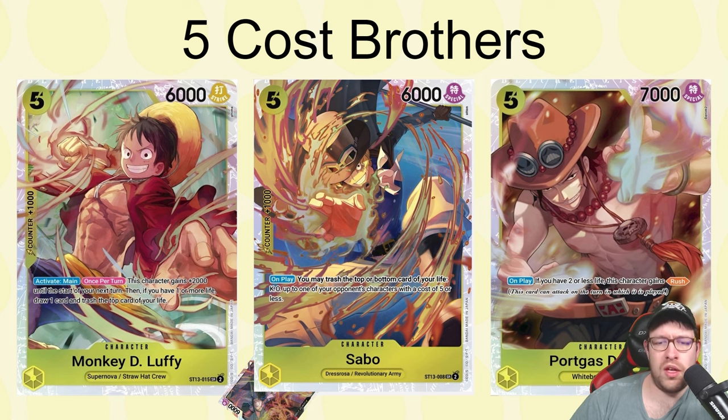We also have the five-drop yellow Sabo — on play you can trash the top or bottom card of your life to KO up to one of your opponent's characters with cost five or less. Getting rid of a five-cost is solid, and getting closer to zero life is helpful. Then there's the five-drop Ace — on play, if you have two or less life, this character gains Rush. You can just hard cast him for five and get Rush immediately, which is really good. He's the only one without a counter, but a five-cost 7k with Rush makes sense.